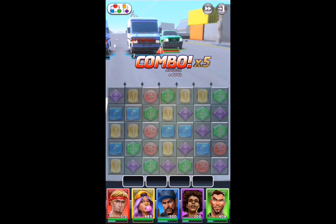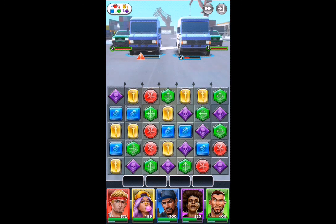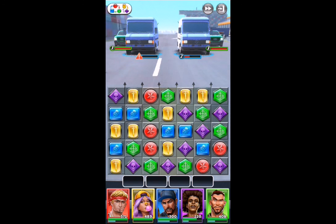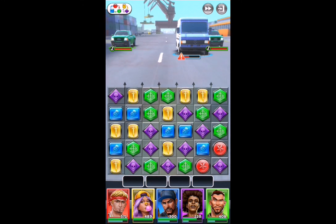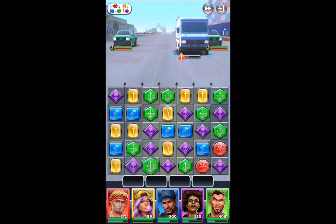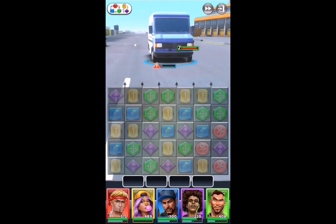One thing that's interesting about this game, and several other games like it, is that let's say you wanted to hit someone on the right side — if you made a match on the left side, it wouldn't even hit them. So you've got to be mindful of that. And then there are also weak hits versus strong matches, and you can see that up in the upper left-hand corner — kind of what's strong against what.